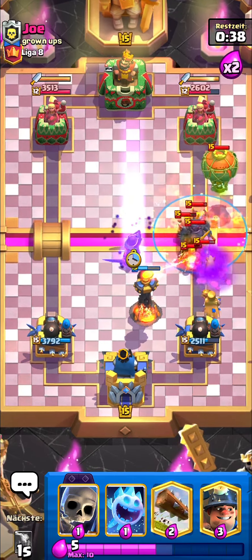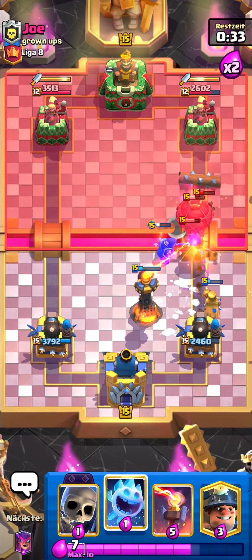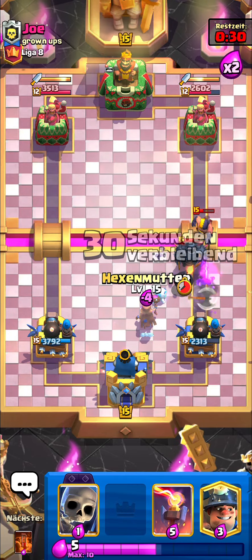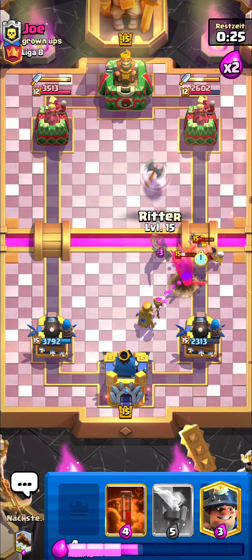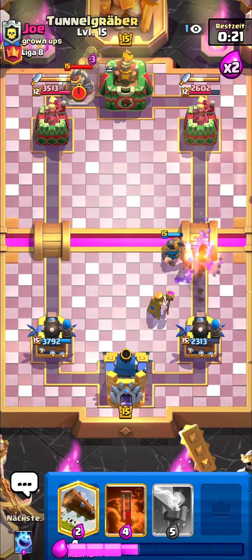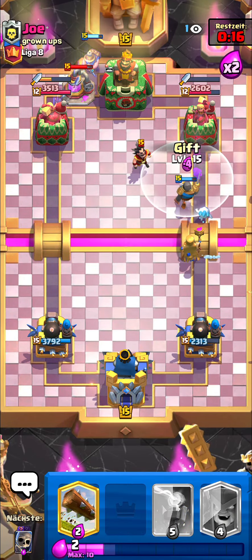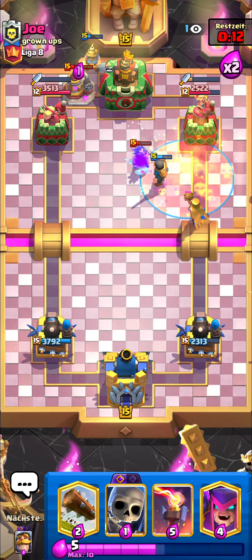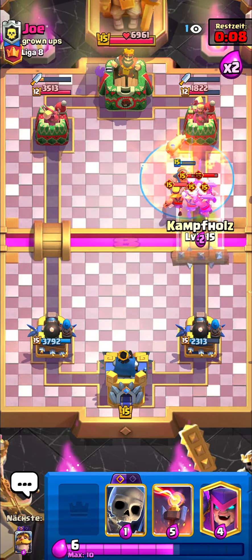Barbarians appear — okay, that was such a weird freeze. The balloon is going to be dead and he's not getting any value. We're pretty much fine on defense. Going skeletons on the executioner, then knight, then miner on the elixir collector, ice spirit, and poison — mother witch on the tower gets us some nice chip damage.